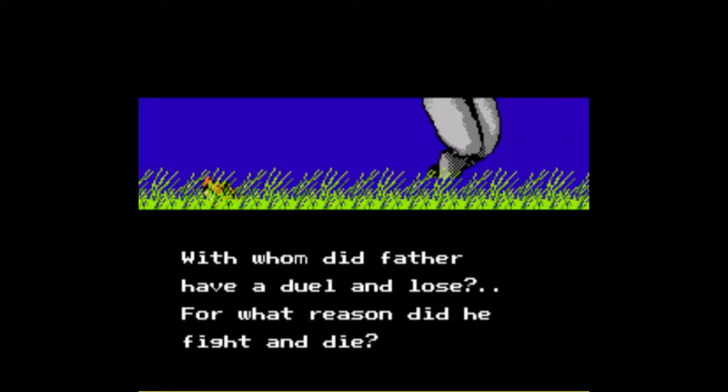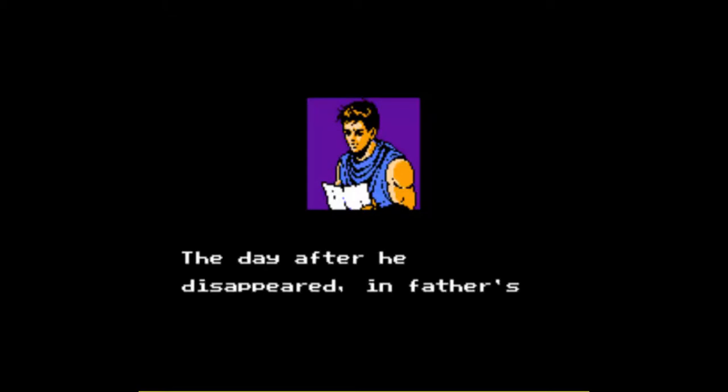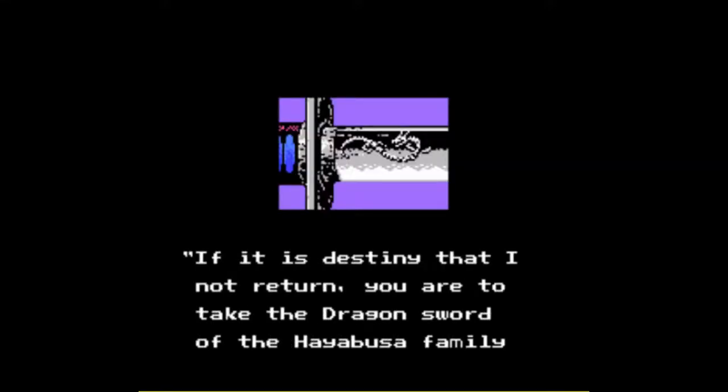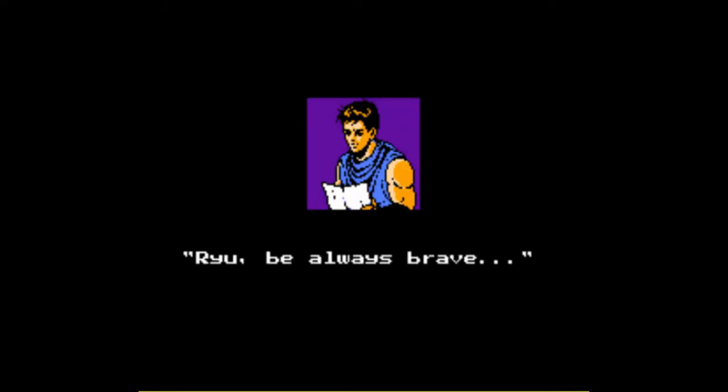With whom did Father have a duel and lose? For what reason did he fight and die? Even I don't know for sure. The day after he disappeared, in Father's room I found a letter addressed to me. It said: 'Ryu, I am on my way to a life-or-death duel. If it is destiny that I not return, you are to take the dragon sword of the Hayabusa family and go to America and see the archaeologist, Walter Smith. Ryu, be always brave.'